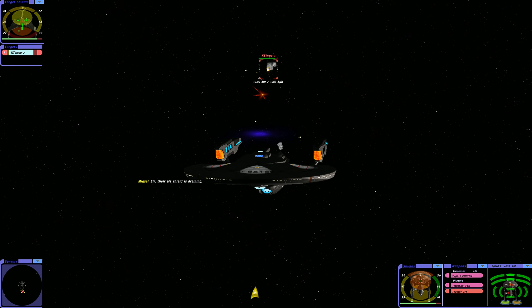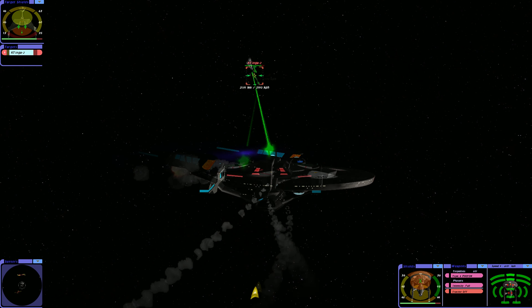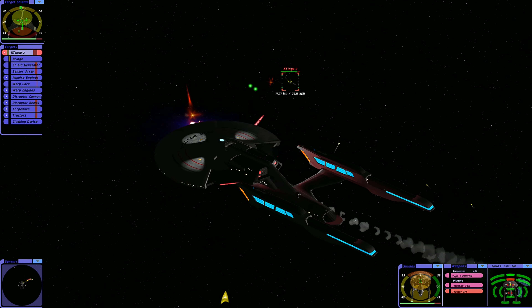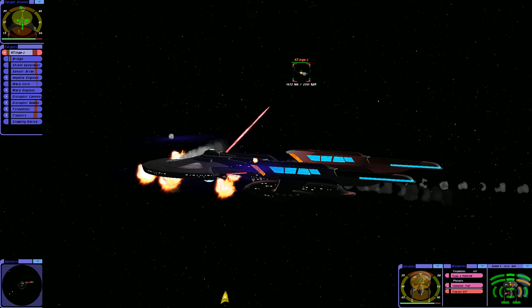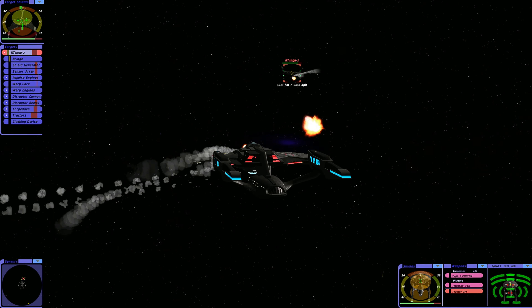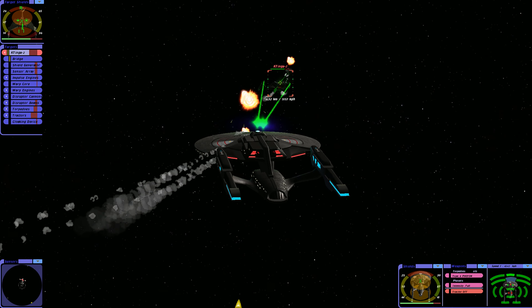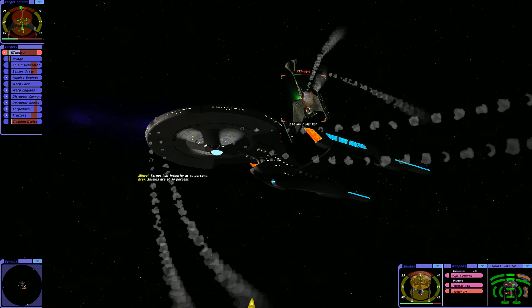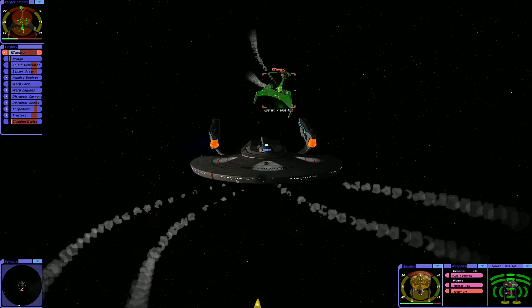The aft shield is draining. Fire! Come on! Weak - target hull integrity at 50%. Elastic Perkin evasive has been taken down.